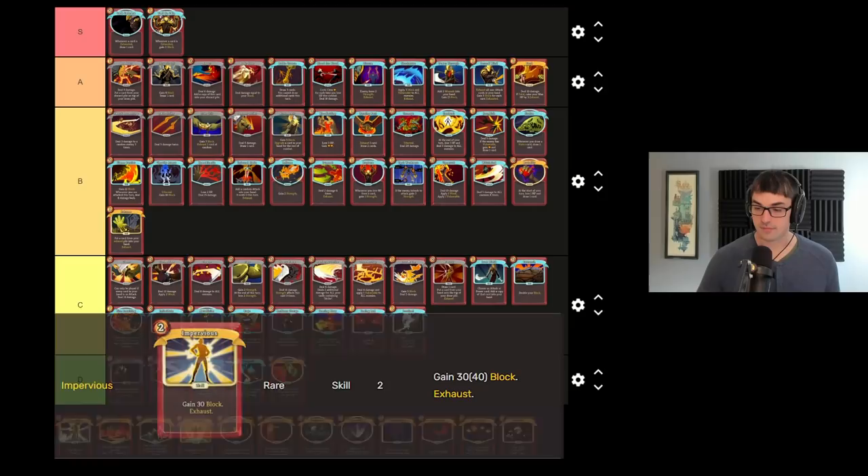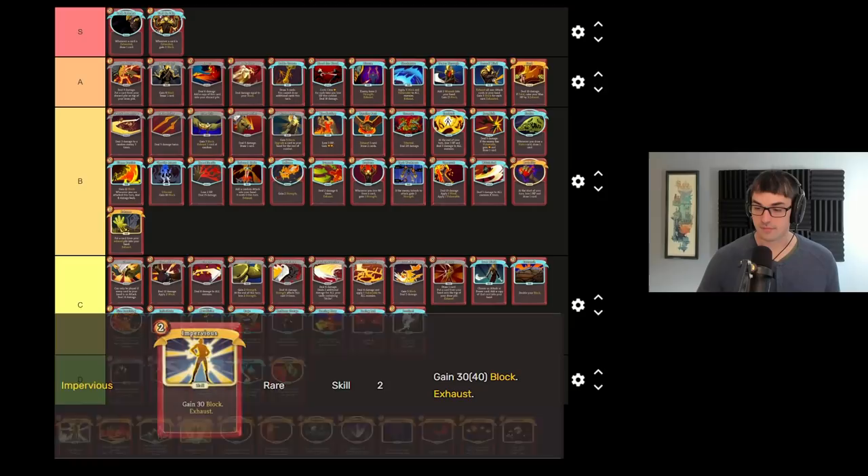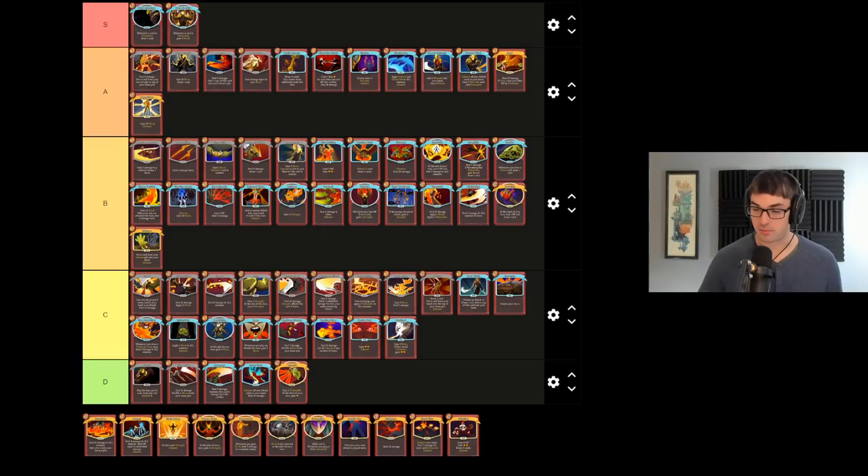Impervious is no-nonsense block. The fact that it's 2-cost and not reusable keeps it out of the S tier. But Impervious is almost always something that I'm going to strongly consider when I take it — a very, very good block source for Clad and a really good way to get a block engine started.